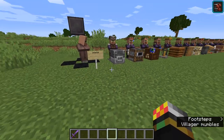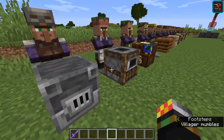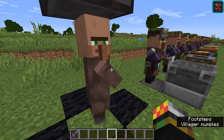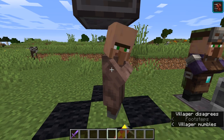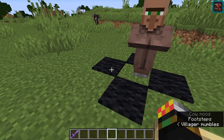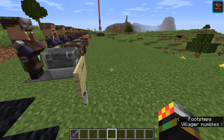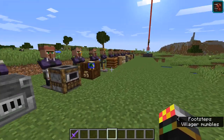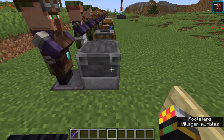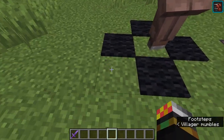Now let's talk about job sites — this is a fairly complex topic, but I'll try to explain it as best as I can. Villagers start off unemployed. If you try to trade with an unemployed villager, they'll just shake their head. Essentially, an unemployed villager will roam around looking for a job site that they can access. There are quite a few job site types, which I'll go into later.